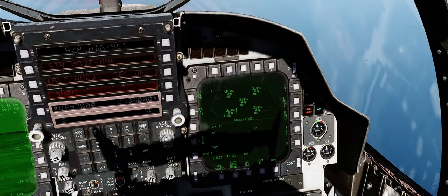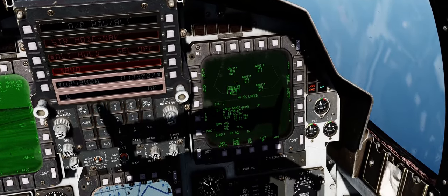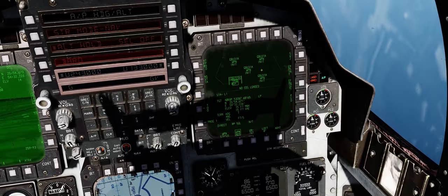TDC depressed to designate the target. Back to the right MPD, we'll see T-Pod transfer — select that and it'll send all relative target information to your currently selected JADEM.